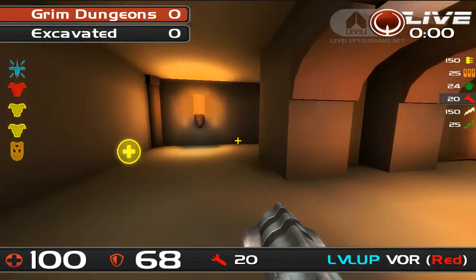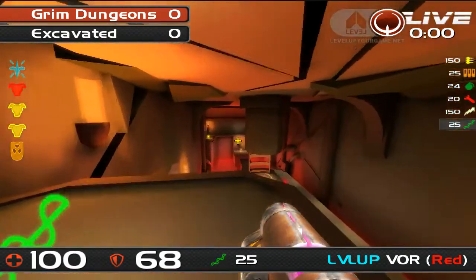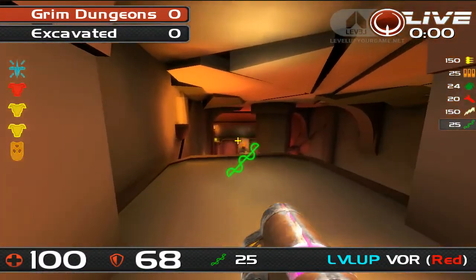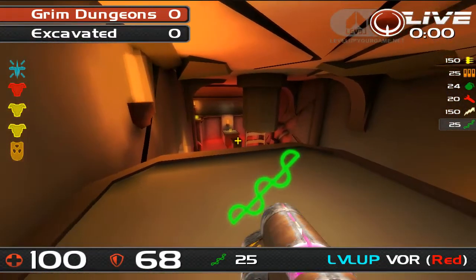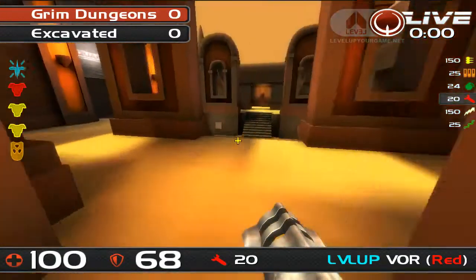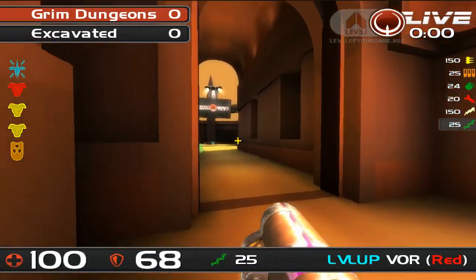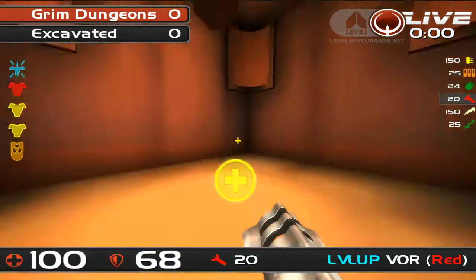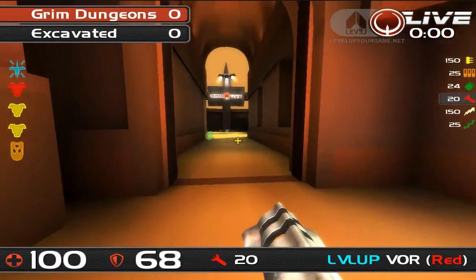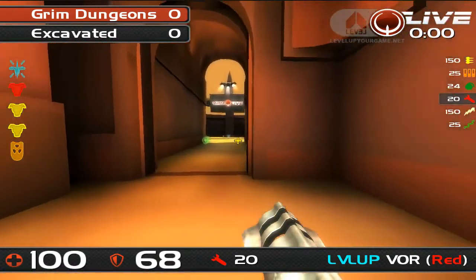There are only two main locations where rail is effective, which happen to be around the power-ups. Rail shots from the rail pickup position are very dangerous — it's very easy to hit someone jumping over to the battle suit. This rail position is also used by the team holding red armour, but the reverse is also true. Cycling over to the rails is one of the most important tasks when controlling the red armour. In Quake Live you can drop weapon, so any player can get the rail and drop it to a teammate who ideally has a bit of armour.